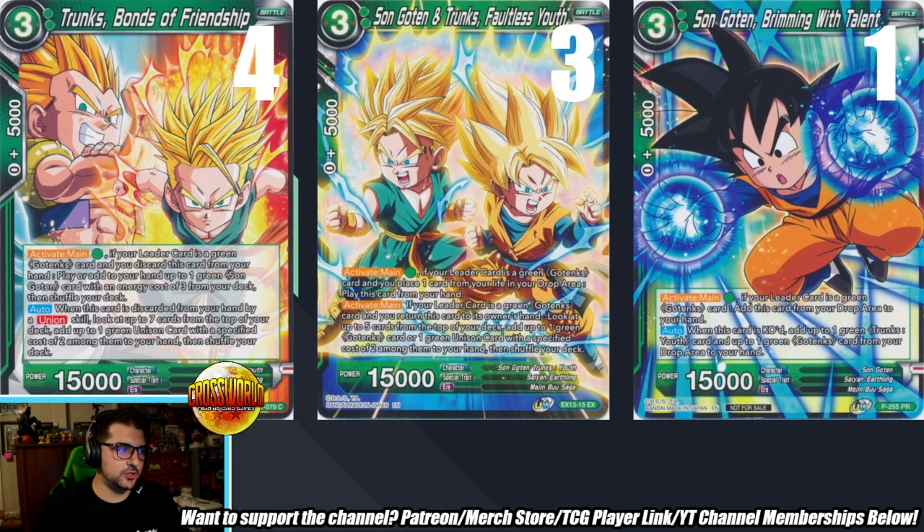For fusion materials you have four Trunks Bonds of Friendship, which grabs any Gotenks from the deck, three Gotenks Faultless Youth, and one Gotenks Brimming with Talent. Was this enough fusion targets? This is perfect. You basically want to do two, possibly three fusions throughout the game. I used to run a four-four-one but cut one because I didn't need to see it. Gotenks is just MVP — as long as you have one or the other in the grave, you're always ready to go.